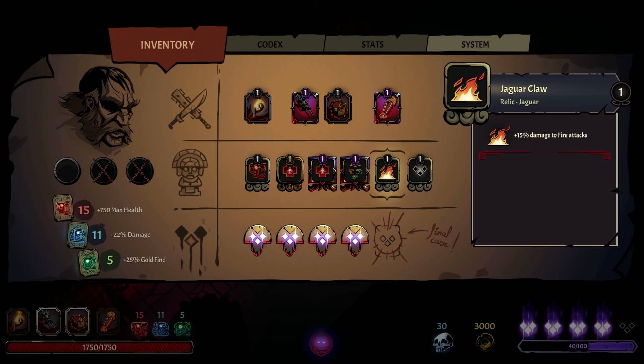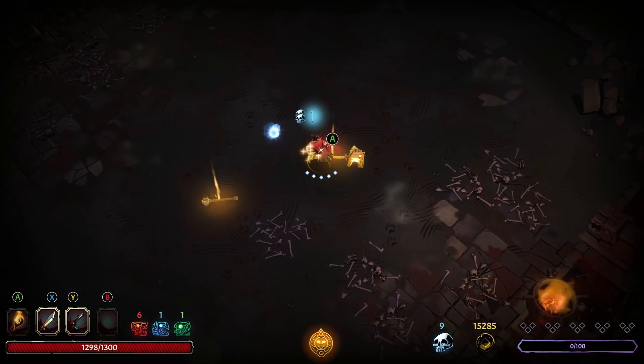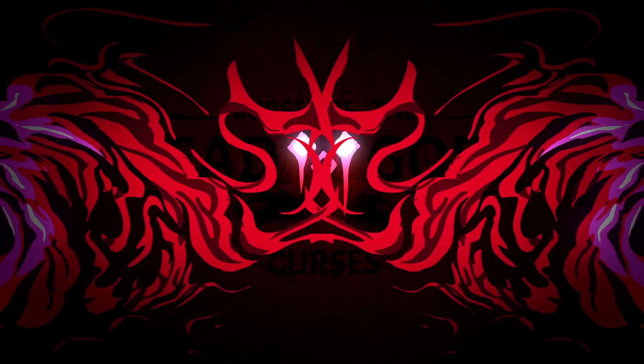Select well, as your choices can make for powerful synergies between your character build, weapons, and even curses. Over the course of many runs, successful or otherwise, collect skulls from your enemies to unlock persistent blessings.